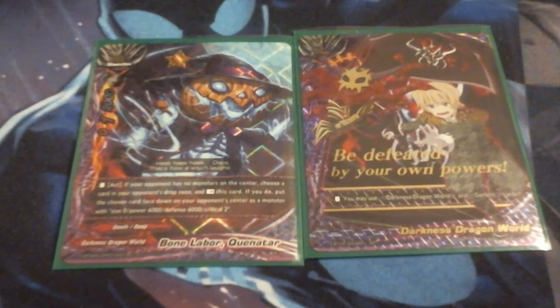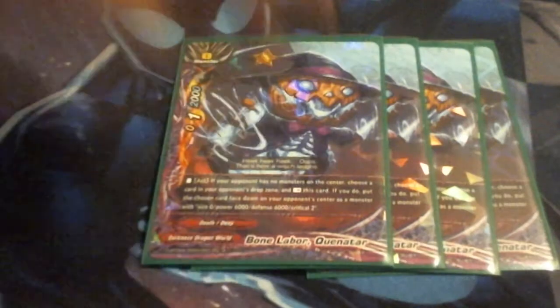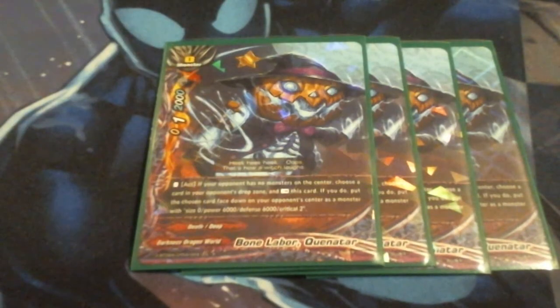Anyways, we'll move right into the deck. Hope you guys like it. So we have four copies of Quinitar because he's the buddy. Quinitar is a 0-1-2.